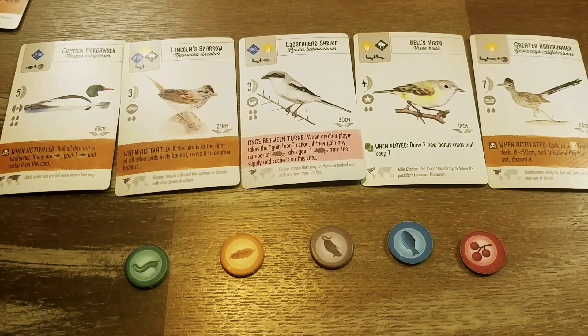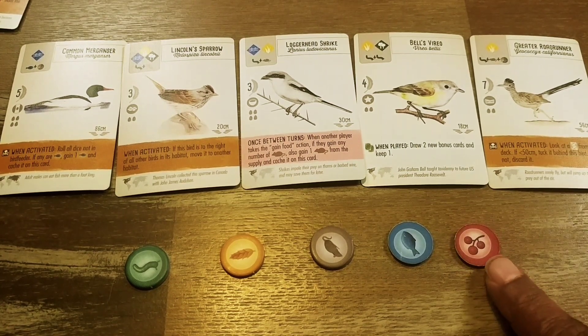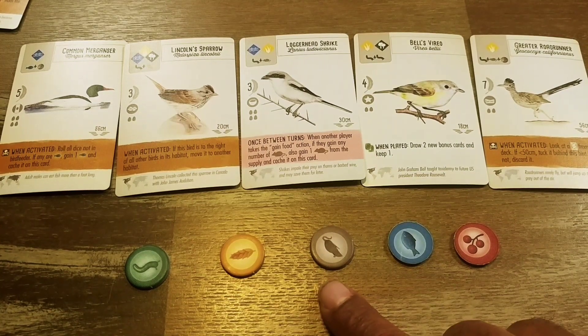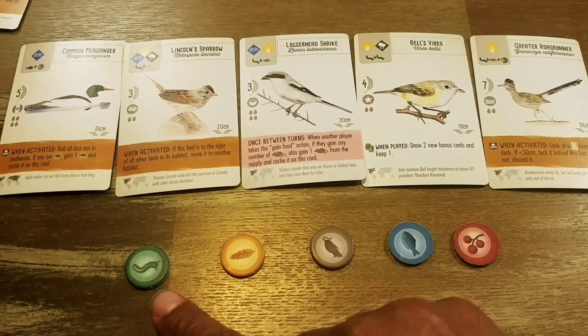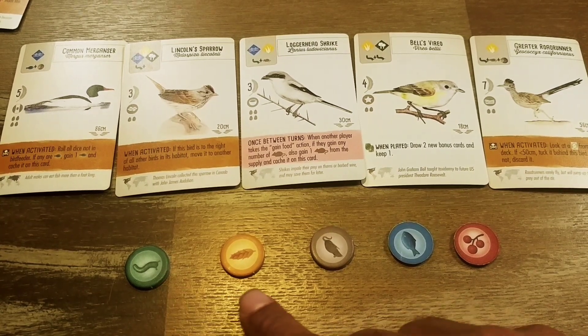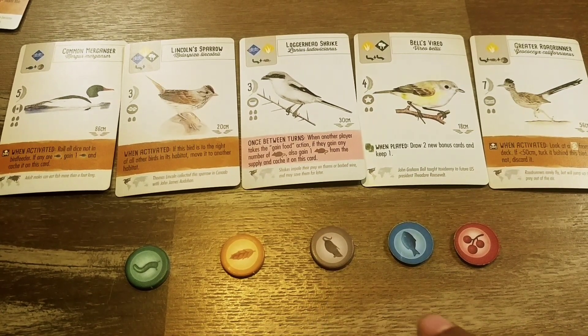The first player is going to get the first player token. Here's a closer look at the food tokens: you have fruit, fish, rodent, seed, and invertebrate. These are the types of food that you will use to attract the birds to your aviary.